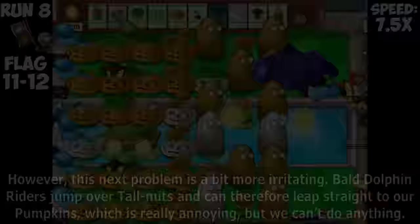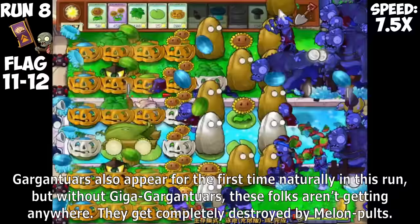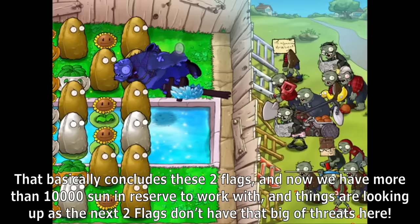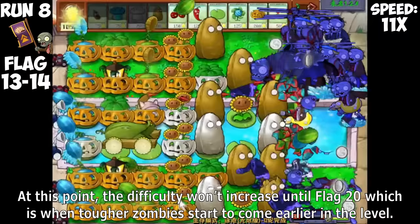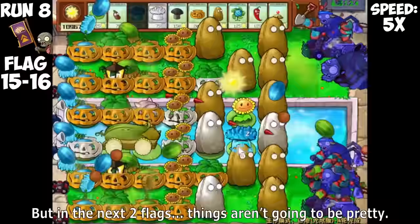Bald dolphin riders jump over Tallnuts and can therefore leap straight to our pumpkins, which is really annoying, but we can't do anything. Gargantuars also appear for the first time naturally in this run, but without Giga Gargantuars, these folks aren't getting anywhere — they get completely destroyed by Melon Pulse. That concludes these two flags, and now we have more than 10,000 Sun in reserve. By flag 15 of Endless in Brutal Mode EX+, the game spawns zombies equivalent to the maximum spawn rate of vanilla, so the spawn rate density is getting quite wild.